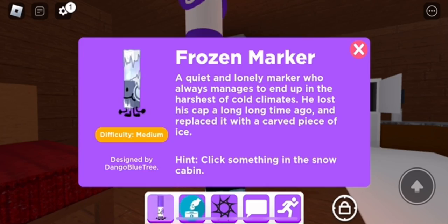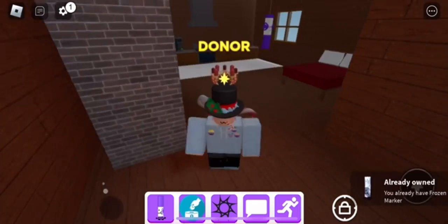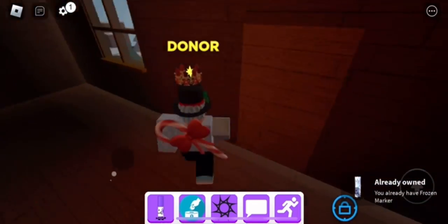The Frozen Marker should appear in your deck as the medium category. Now go back — but first click this glass of milk because we're going to need that for the next one.